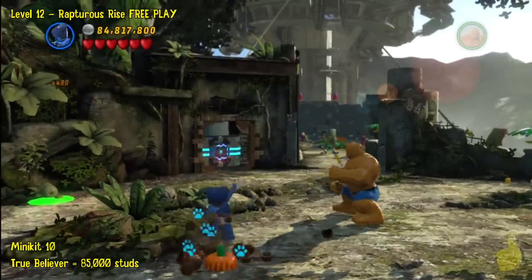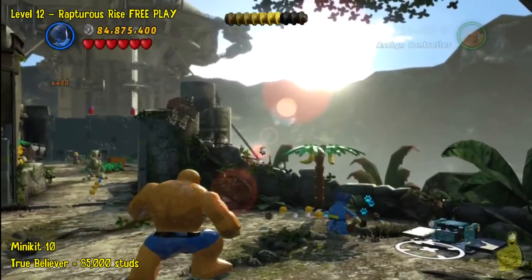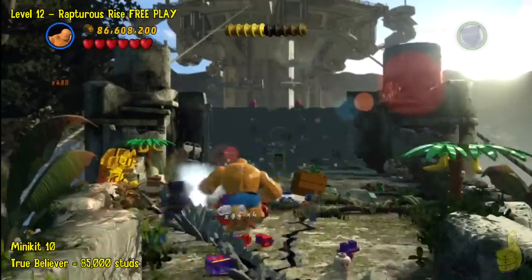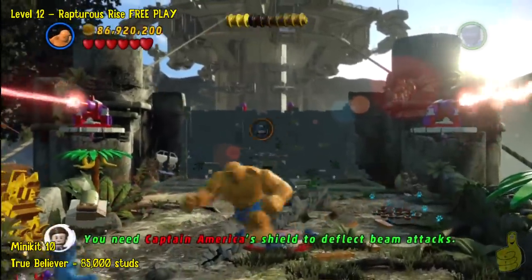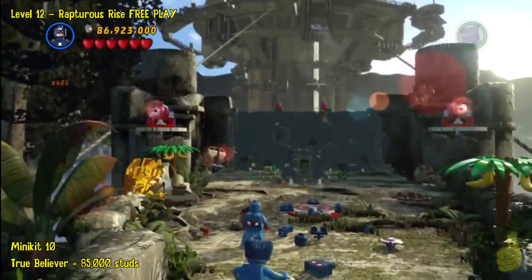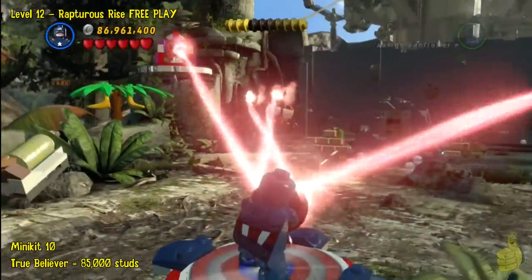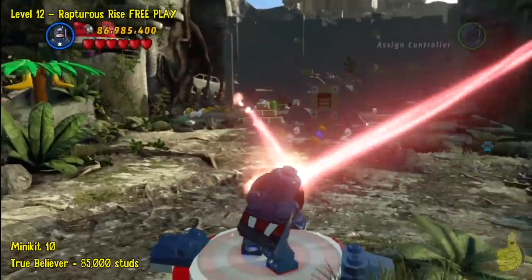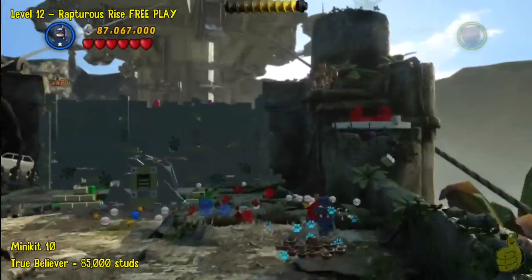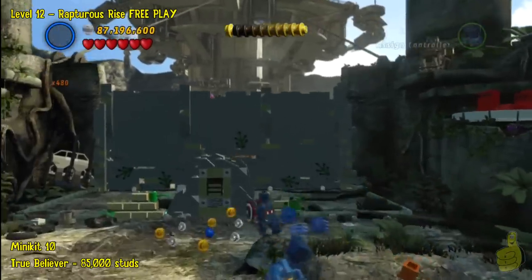The final minikit actually has five dig points scattered between this section and the next two little gated areas. The first two are right here — each time you successfully dig one up, you will reveal a pumpkin and you need to smash that pumpkin for it to count. There is one in the second area right off to the right-hand side. However, we do have laser beams zooming in on us, so we'll switch to Captain America and reflect those rays back onto the guns to melt them. Then we switch to Beast and dig up number three.